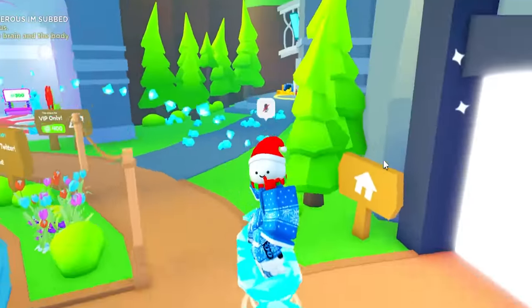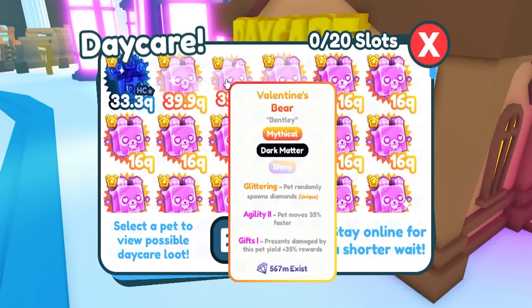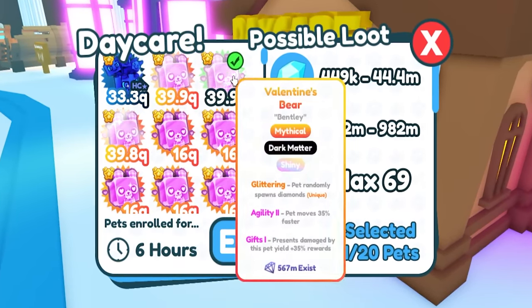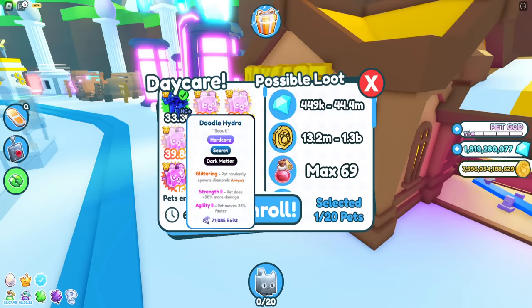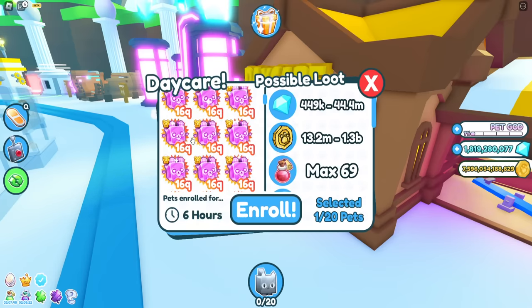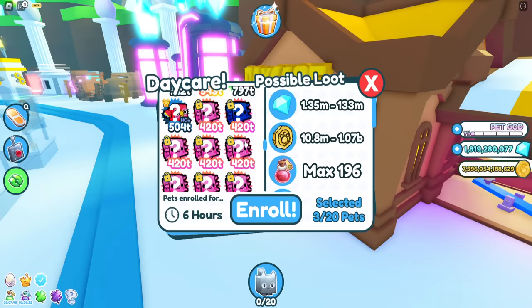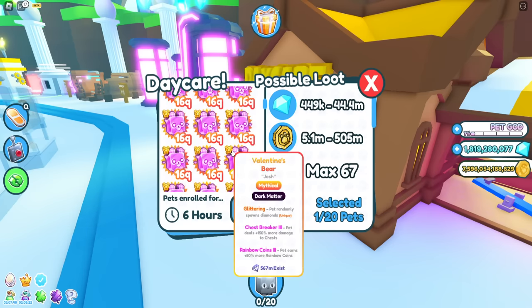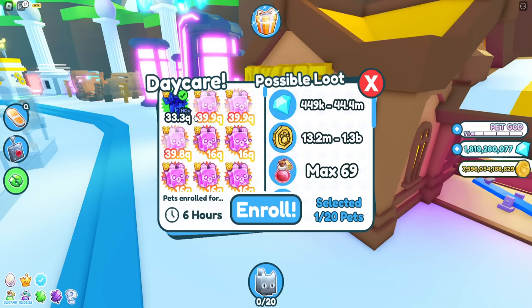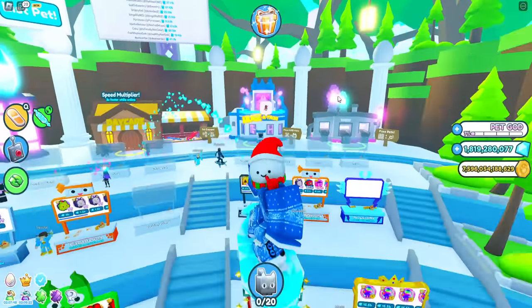The next myth says that if you use the daycare, any pet will basically do the same. Let's go ahead and test it out. If I roll one of these pets, the cap for diamonds is 44 million — going off diamonds. If we do a normal one, it literally does the same amount. Let me try a different pet — still literally the same amount. Let's try a terrible pet — oh my god, it still does the same amount. So yeah, don't even need to put your best pets in the daycare because every pet does the same. So that myth is true.